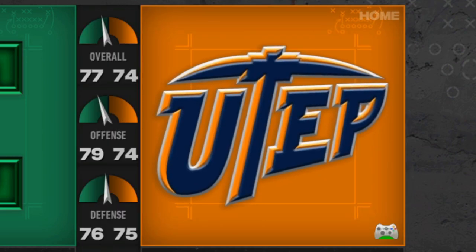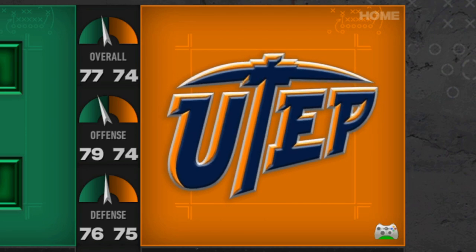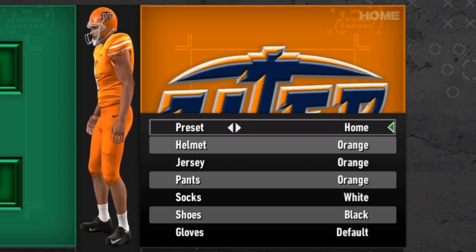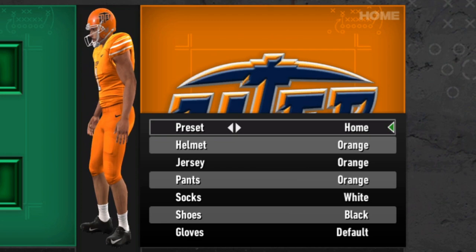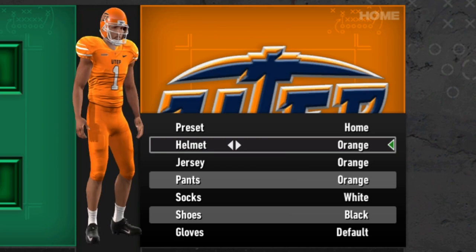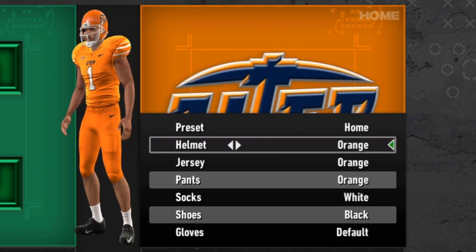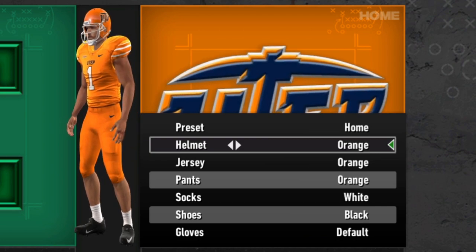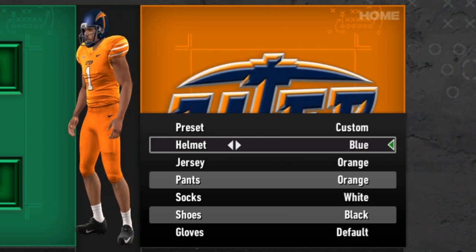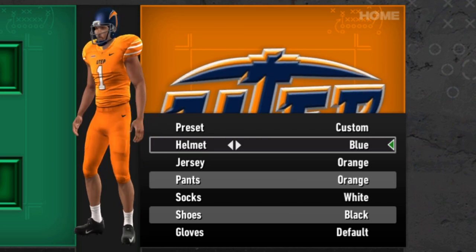We'll be mining on this next one — real OGs will get that reference. We'll head to Texas and specifically El Paso as we take a look at UTEP. I think UTEP had in the base game one of the higher amounts of alternates available, so there's a lot to live up to. All orange is the base home uniform. They have the orange helmet and the white helmet, and then there's also the blue helmet with that pickaxe logo on the side — a very, very cool helmet.